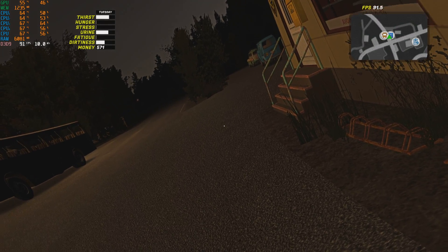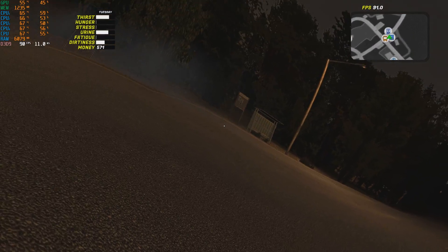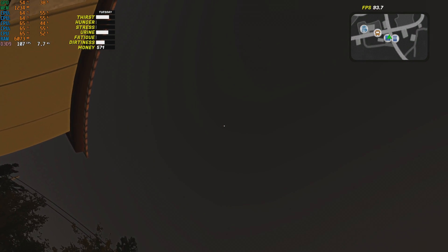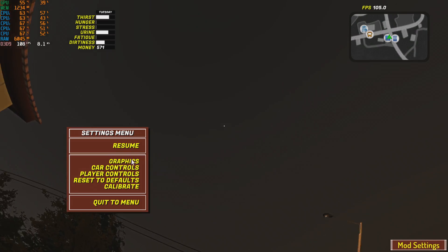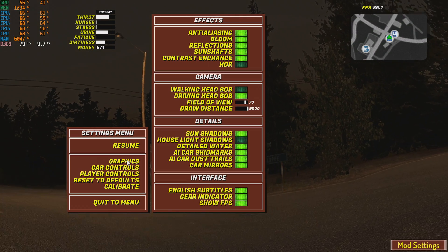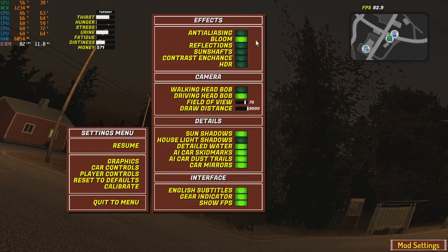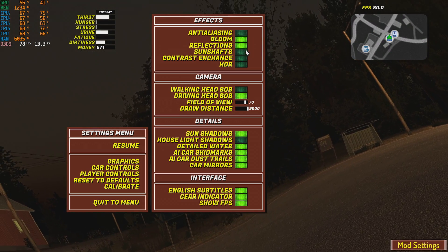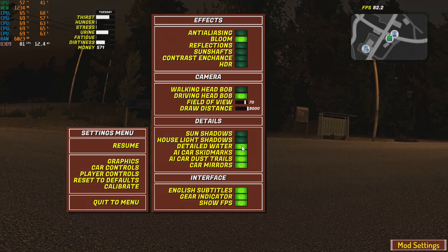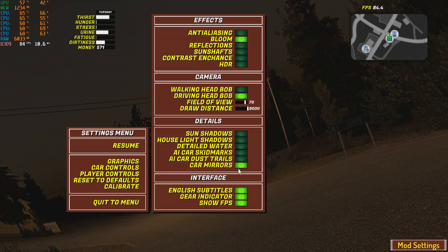My graphics card is GTX 1650 Super, but this game relies on the CPU a lot. So just pause the game or press Escape or F1 on your keyboard and go to graphics. Now disable all of these settings. Just leave bloom alone there because bloom doesn't even affect your FPS that much. I think the rest of these are disabled. In my opinion, car mirrors has actually helped me a lot.